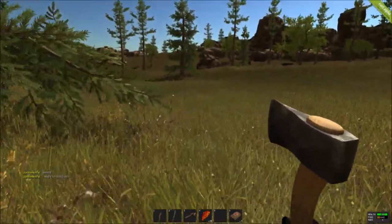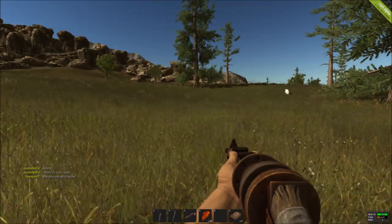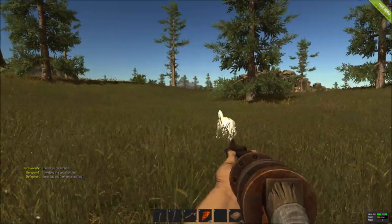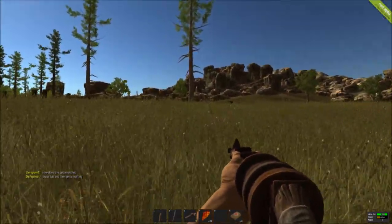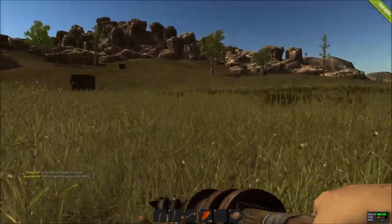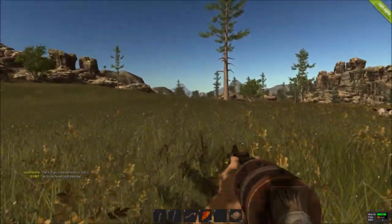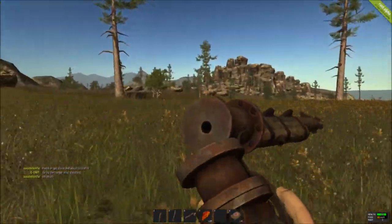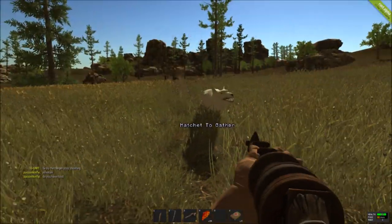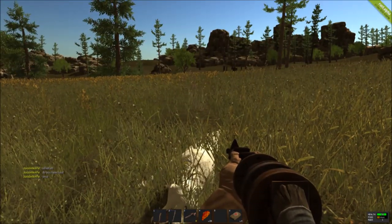Another thing to avoid — as you can see in the background, there's a wolf after me. As a new player, you're not going to have any guns to defend yourself, so wolves can be a very dangerous animal to encounter. As a new player, avoid getting into any sort of fight with wolves at all costs. If you are caught in a fight with a wolf, your best bet is just to keep running, because trying to hit it with a rock or hatchet is not going to be very effective.